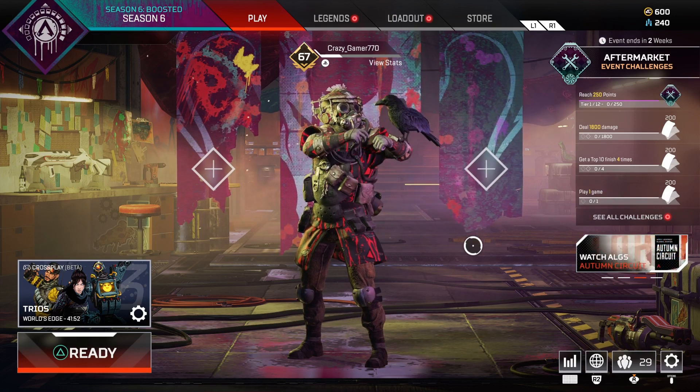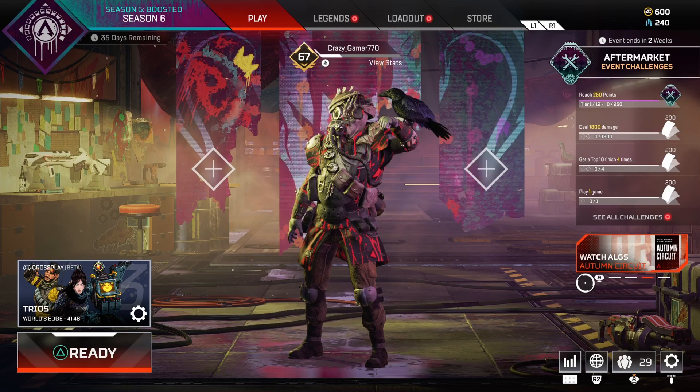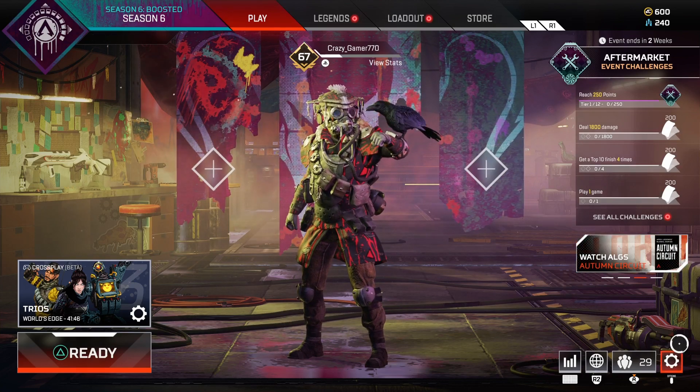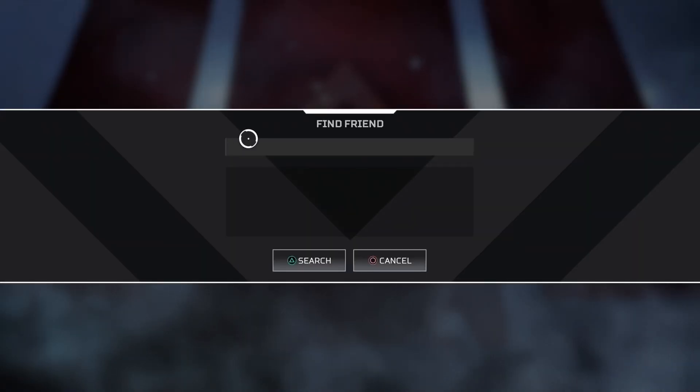Basically I'm gonna add myself — I have a PC as well, so I'm gonna add my PC account and show you guys what to do. Head over to your friends list at the bottom. Once you do that, press triangle and search up your friend's name — whoever you're going to add.